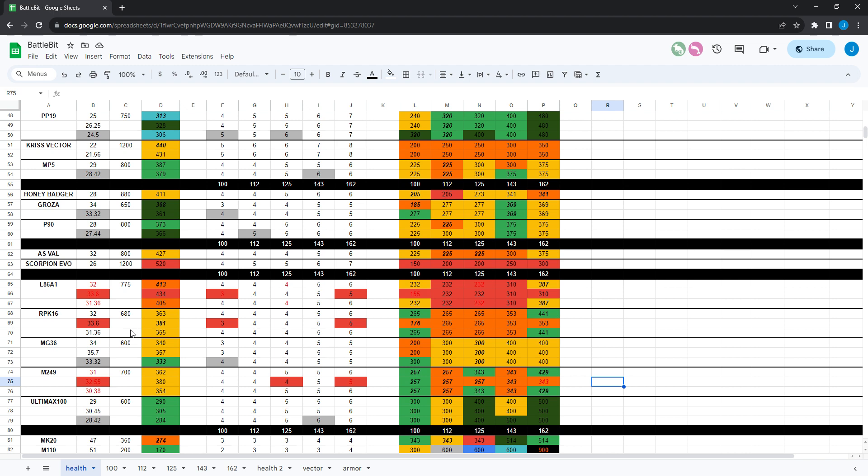Let's go over the RPK 16 first — that's the new light support gun they just added. It does 32 damage and has 680 rounds per minute fire rate, so the same damage values as the L86A1 currently since they buffed the L86A1. But the L86A1 has a faster fire rate at 775, so it's basically a slightly slower-killing gun than the L86A1. The L86A1 has quite a bit of side-to-side recoil; the RPK 16 pretty much just has vertical recoil. It does have a little bit of side-to-side at longer ranges, but I think it's more manageable. So it depends what you prefer — the fastest possible TTK or a slightly easier-to-use gun with a slightly slower time to kill.